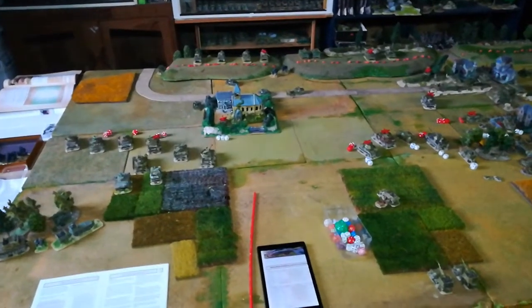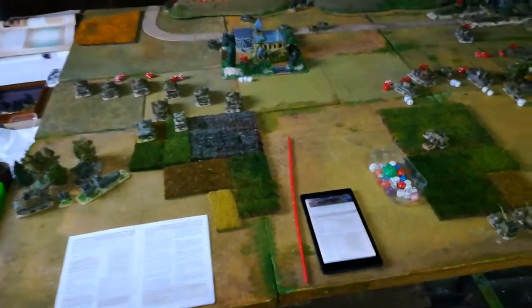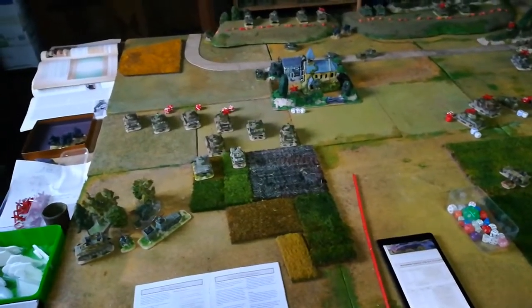Hello, rapid fighters. Turn five of Don Muehue's Perry Ridge scenario. Let's see what happened from west to east.